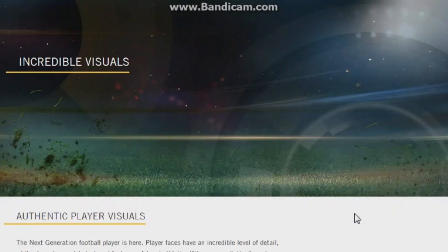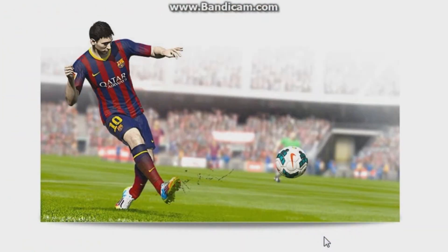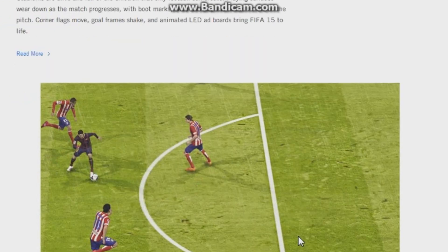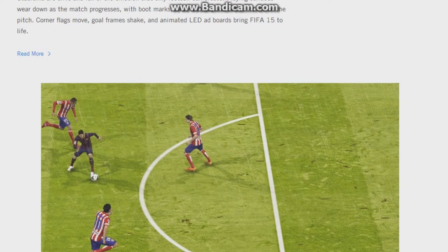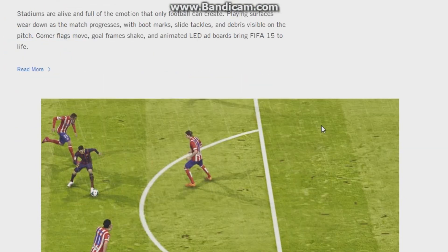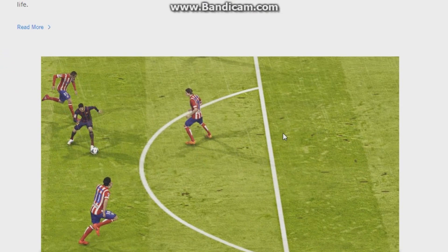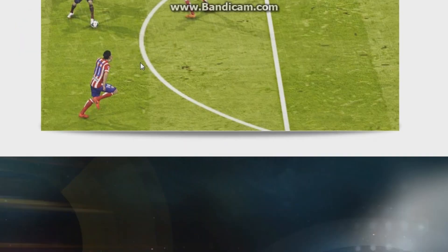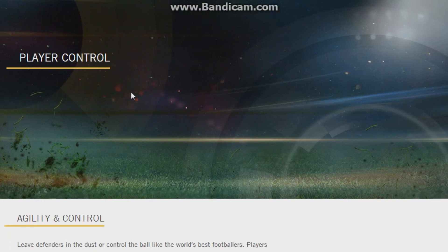Unrivaled Intelligence covers team tactics and player AI, which we've already gone over. Incredible Visuals covers player authenticity. Living Pitch is about all the grass being ripped up, mud everywhere, rain falling down, really giving atmosphere to the game — different textures, 3D effects, scuff marks where your boots have been, sly tackles made. That's a nice addition. Stadiums are alive, and of course there's player control as well.